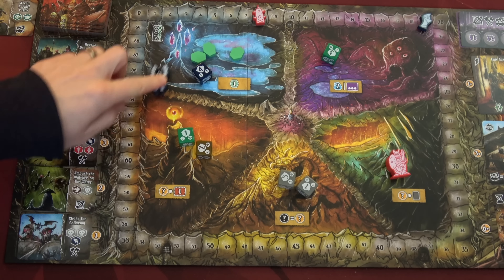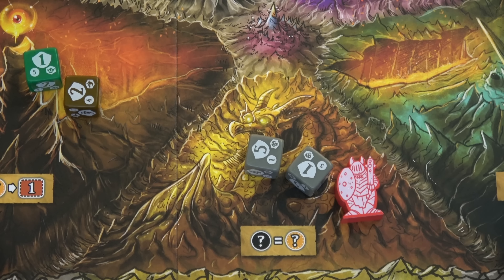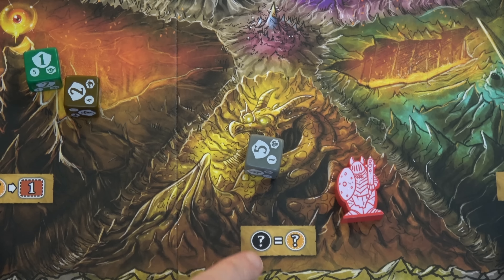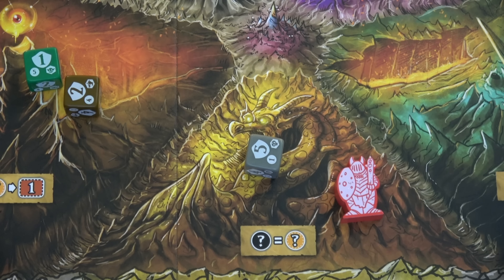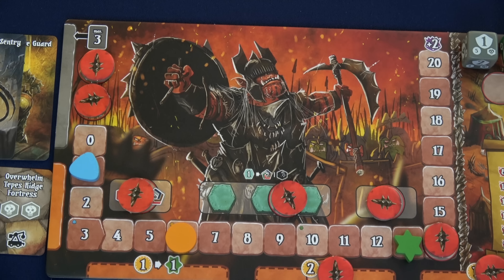The gargoyle moves up, and we'll go to the gold lair. In the gold lair I'll draft this skeleton die showing one — in this lair you gain gold equal to that die's discount circle value, which is five. Five plus the one I had is six gold total. The gargoyle moves to the magic lair, and we'll go back to the crystal lair grabbing a crystal and this four die. Then the gargoyle moves to the champion's lair.